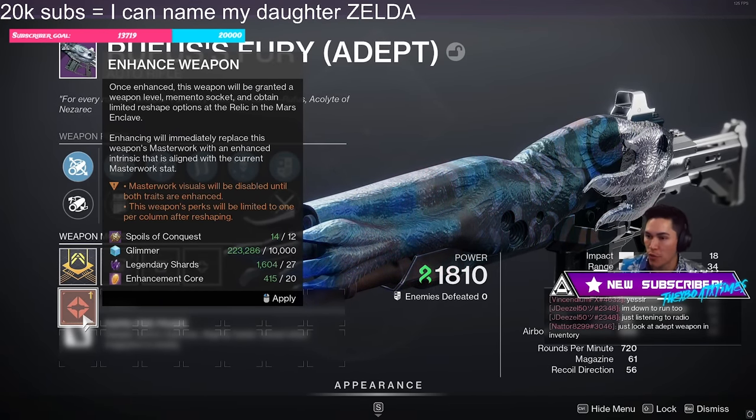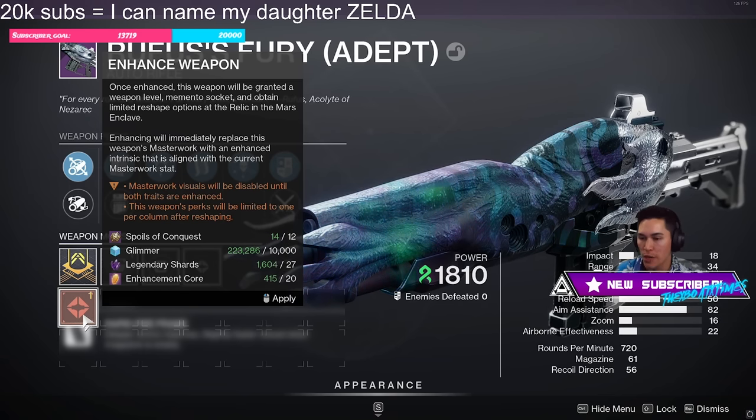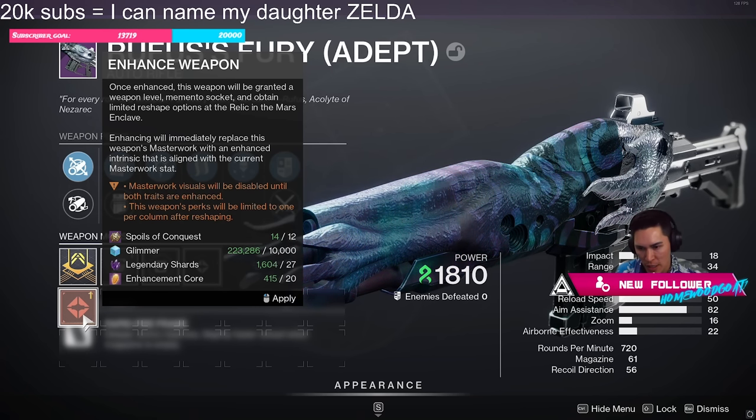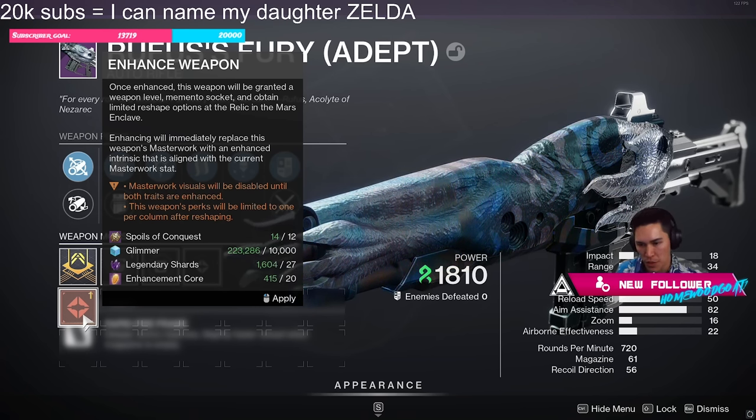So this is the new way you upgrade stuff. It requires 12 Spoilers of Conquest — I only have 14 — 10,000 Glimmer, 27 Legendary Shards, and Enhancement Cores: 20.